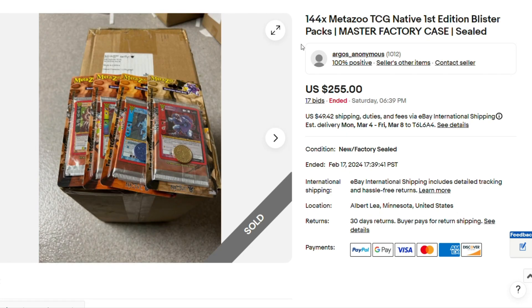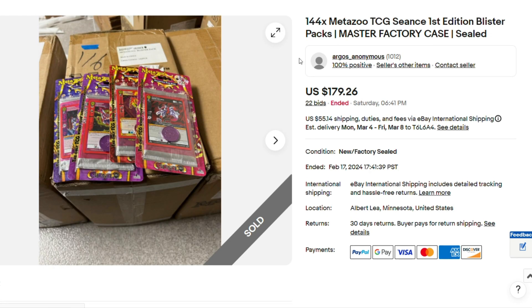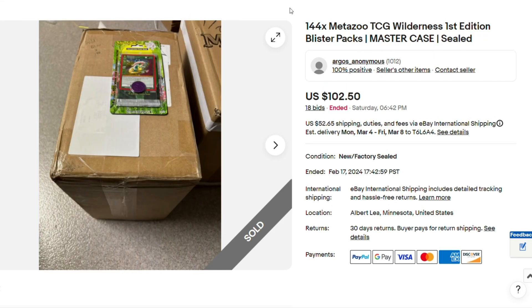144 packs Native for $255.00 — I would say this is a really good deal because Native is obviously the shortest printed set out of the core sets. You're going to get a different promo with each one, and you're going to get the coin. Plus, who knows what you're going to pull in the pack. So $255.00 — that's a really good deal for 144 packs. Here we have 144 Seance blisters for $179.00. And here we have 144 packs of Wilderness — there's not much you can pull, but you never know. $102.00, hell yeah. Whoever bought that, that would be a lot of fun.